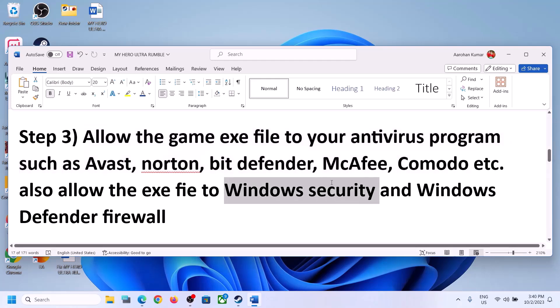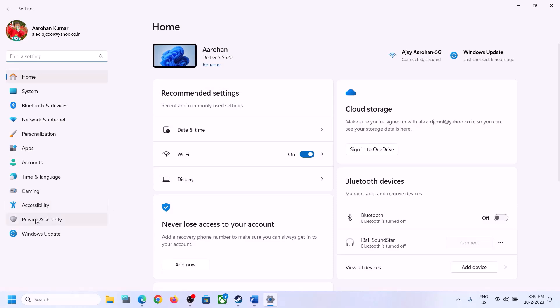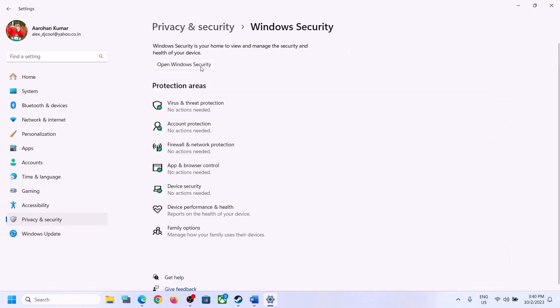If you are using Windows Security, open Windows Settings. On Windows 11, go to Privacy and Security and then click on Windows Security. On Windows 10, click on Update and Security, then click on Windows Security.